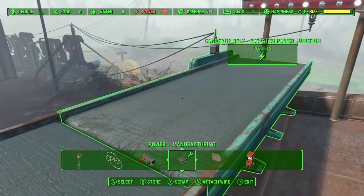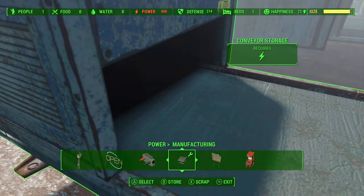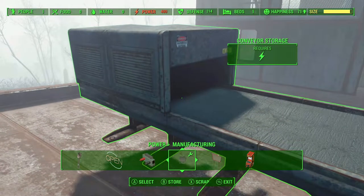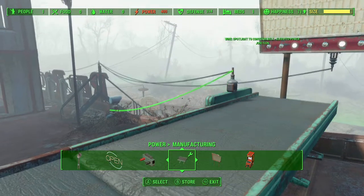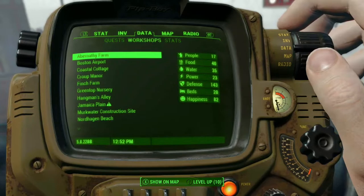So how this glitch works: it will basically duplicate anything in the game. What you have to do is drop an item on the conveyor belt. It's going to move down, and when it's halfway into the black section and halfway still on the belt, you want to click and pick up the item. I'll just go ahead and do it and show you what it looks like — both when you do it right and when you do it incorrectly.